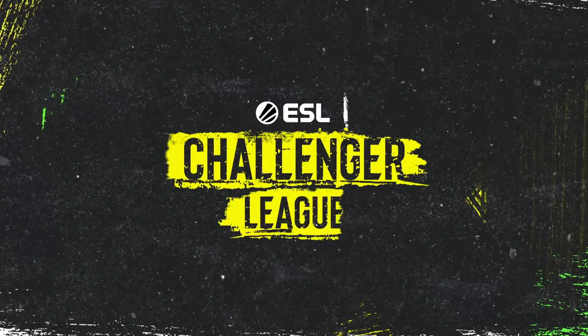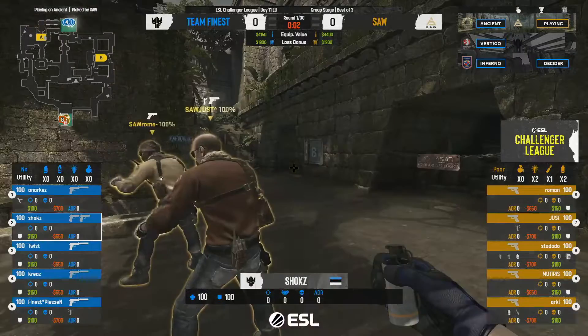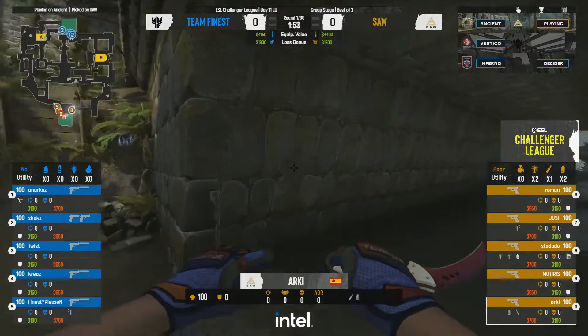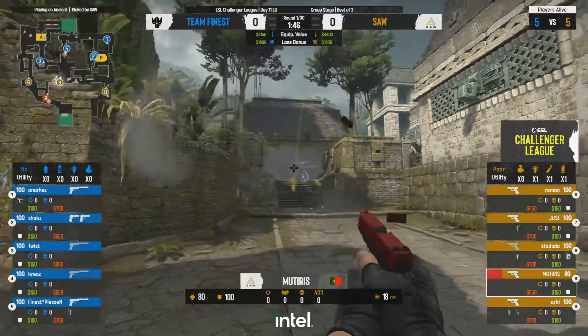Ancient is also a map where you can get a lot of value out of consistently being dynamic and trying to shut off some of those angles. The stats seem fairly equal for the specific players in and out of these teams. We're going to be starting out the game on Ancient.